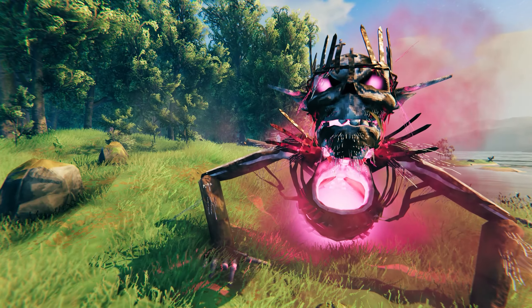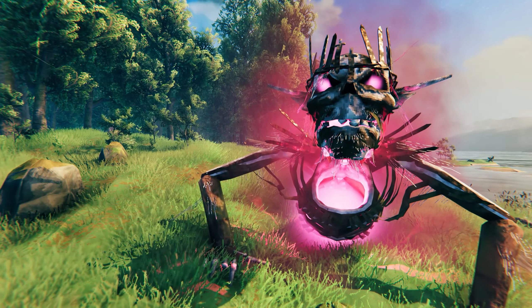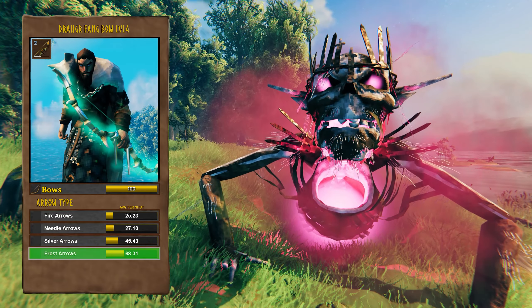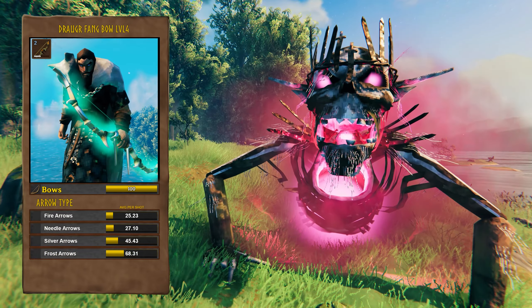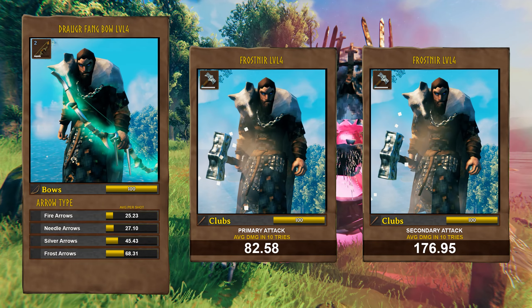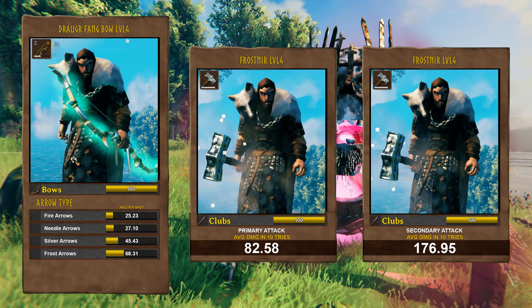And finally, to answer the question: which weapon is the best? For ranged attacks, use the Jogger Fangbow plus frost arrows. For melee attacks, use Frostnir, as its primary and secondary attacks combined do massive amounts of damage to Yaglov.